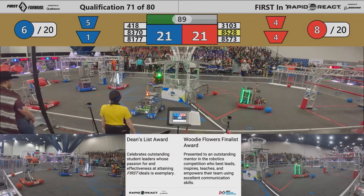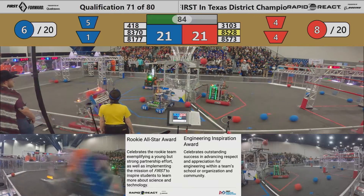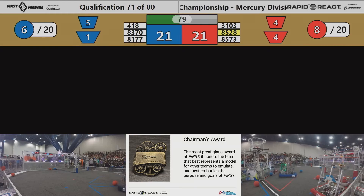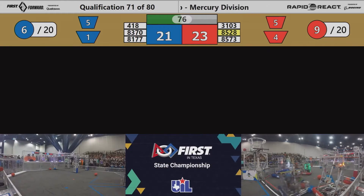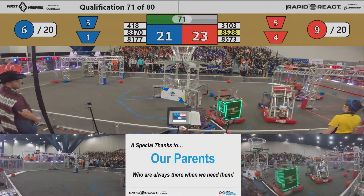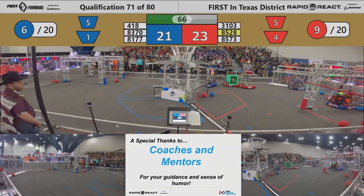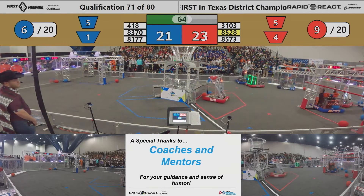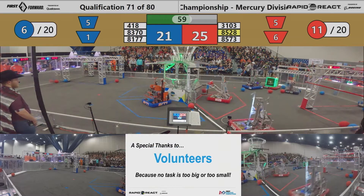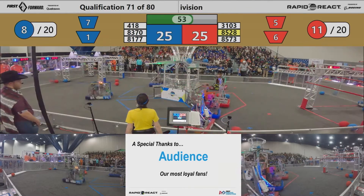Rogue Rangers collecting two more cargo. Their partner 85-28, that's the Astro Chimps out of New Mexico, collecting some cargo as well and heading over to that lower hub. Red Alliance with eight cargo scored, Blue Alliance with six cargo scored. It's a tied match with 75 seconds left to go in match 71. Vector looking for some more cargo over by the Red Hanger Zone — they have two in their possession and heading to their sweet spot. Astro Chimps scoring another two, pushing the Red Alliance ahead by four, 25-21 with less than a minute left to go.